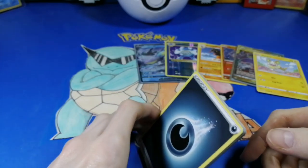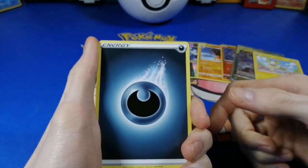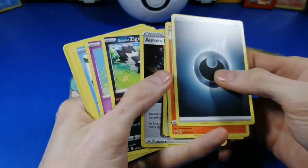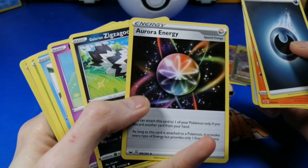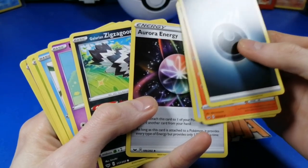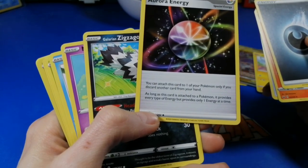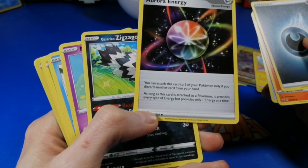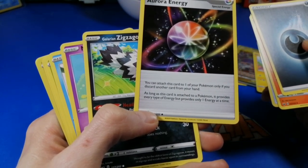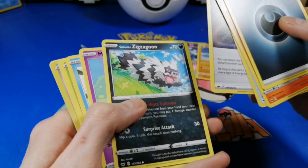Zilla just revealed it's a dream code. I just showed it a little bit. I'll just show it now — what's the sense? Whoa, what is that?! Aurora Energy — I've never seen that before! You touch this card to one of your Pokémon, then flip another card from your hand. As long as this card is attached to a Pokémon it provides every type of energy — what?! That's overpowered!